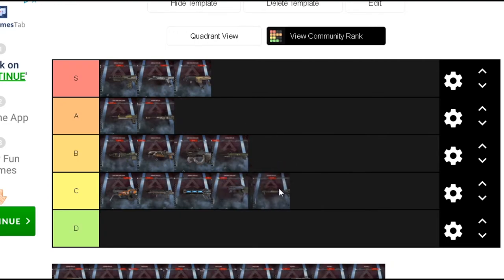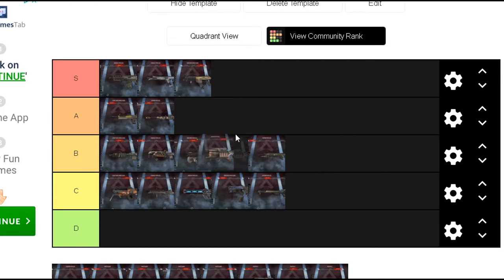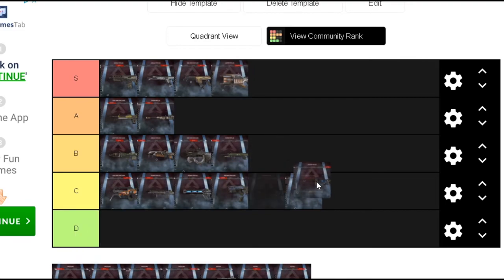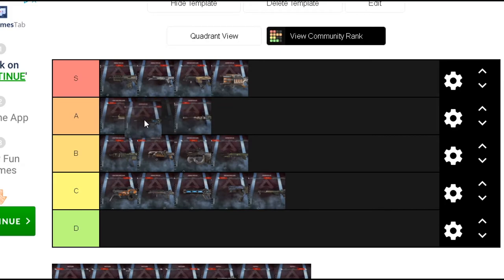The Charge Rifle — if you're not using it in scrims or ranked, I don't know what you're doing. The Sentinel is arguably better than the Kraber normally — it's kind of even with it, but once you charge it it's definitely better. So I'll put it right in between the Kraber and whatever gun that is.